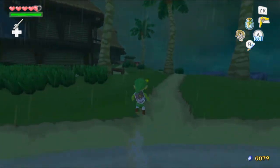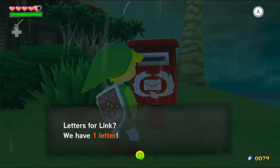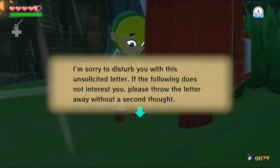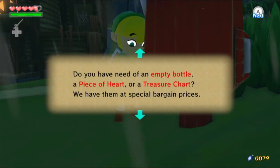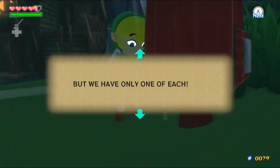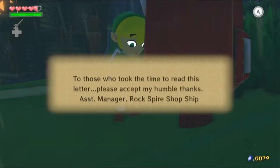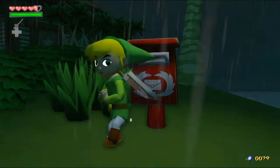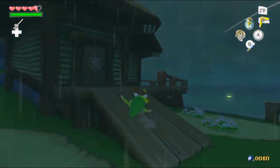The mailbox is dancing apparently - let me check that. 'I'm sorry to disturb you with this unsolicited letter. But this is your big chance - do you have need of an empty bottle, a piece of heart, or a treasure chart? We have them at special bargain prices but we have only one of each. If you're interested go to the shop ship near Rock Spire Island. First come, first served.' We also get a green rupee. That's an advertisement for the place where we've already got a bottle from.